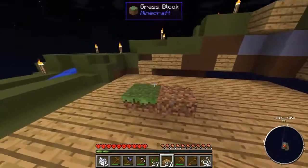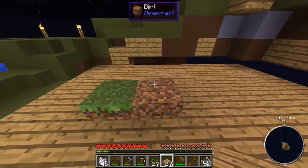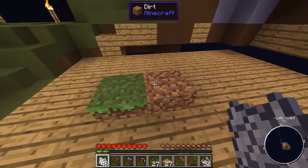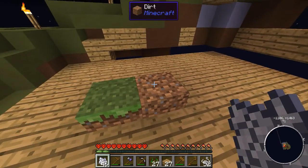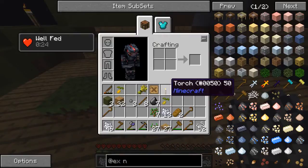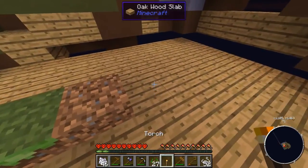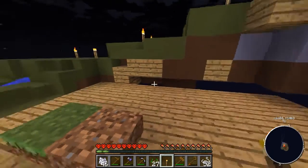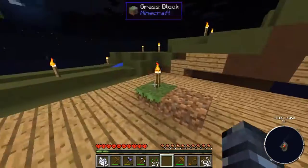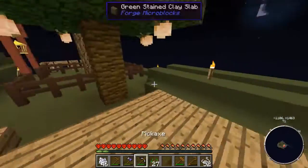We want to bone meal this grass. Maybe we should wait till it spreads — that's probably a good idea. Do we have any torches? We've got one in our inventory. Let's put a torch down. Now you need to grow and then we can bone meal that.